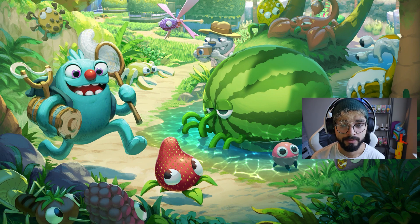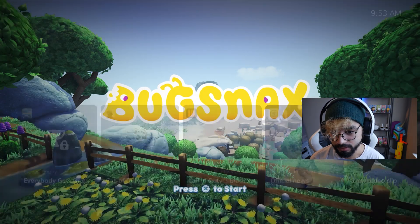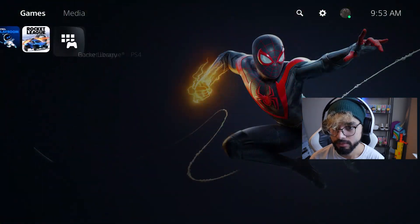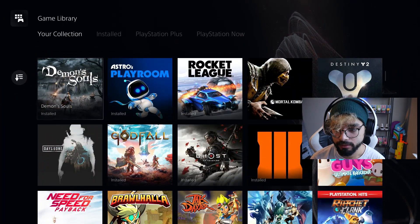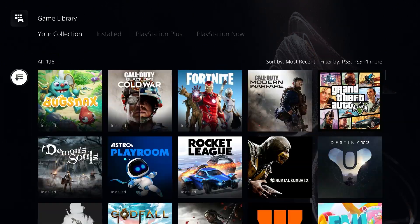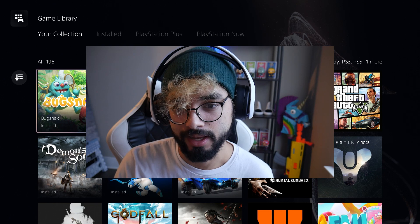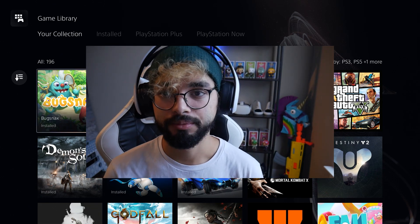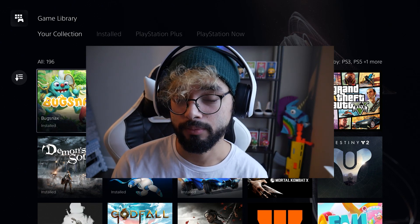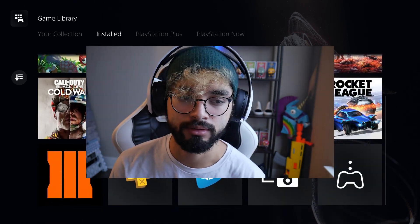That's pretty much it. To see your library of games — if you want to switch games or something — you would go over here all the way to the right. These are all the games you've downloaded, own, or bought. For the people that were a little bit confused on how to download a digital game, that's pretty much how you do it. It's nothing crazy. I hope this helped you figure it out and maybe it'll help you make a decision on whether you're buying games digitally or buying physical editions.